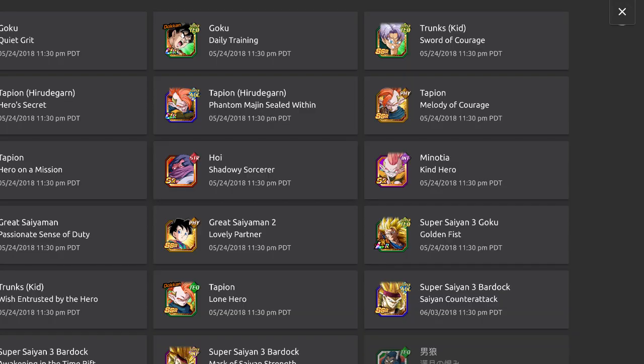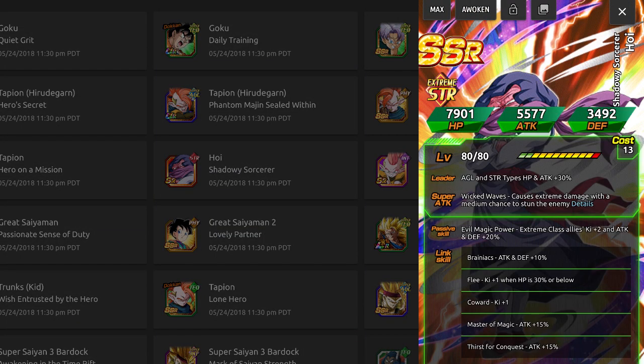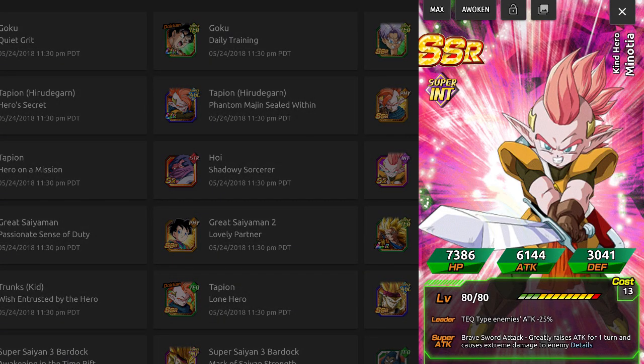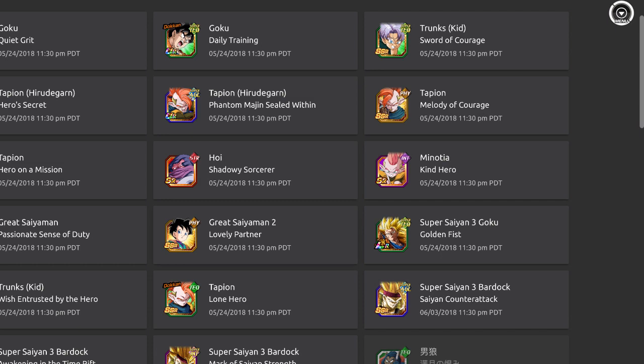We have some new SRs. There's SR Ho, who is basic but actually not bad — 20% attack and defense for Extreme classes is pretty solid. He doesn't have great links but that passive is acceptable. Then there's Tapion's brother. He has a passive with 40% damage reduction, but it's situational — it only applies when fighting Tech units.